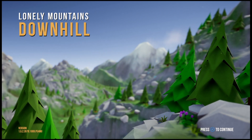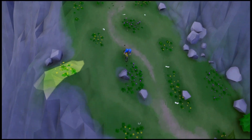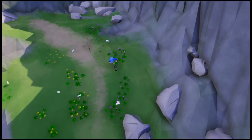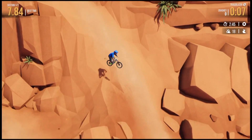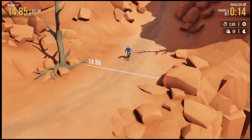Sure, it's a strange title, but it's accurate. You're a solo rider riding downhill on off-road tracks spread out on four different mountain peaks. So yeah, Lonely Mountain Downhill. If you've played any of the Trials games, you'll get the basic gist of how this game works. You get to ride a mountain bike around trees, rocks, water, and other obstacles to get to the camp at the bottom. That's it.